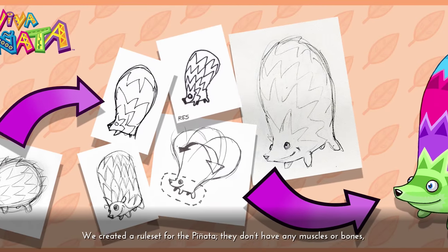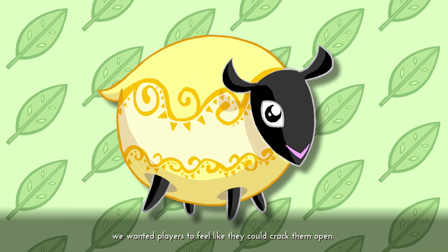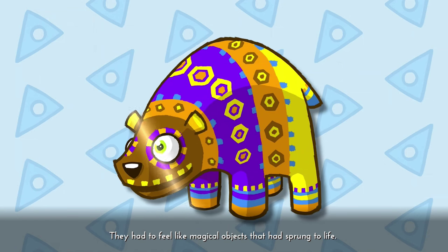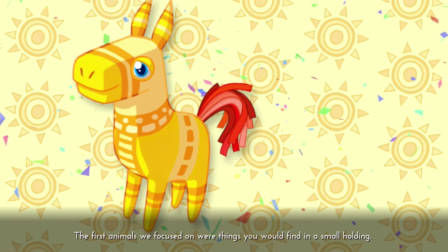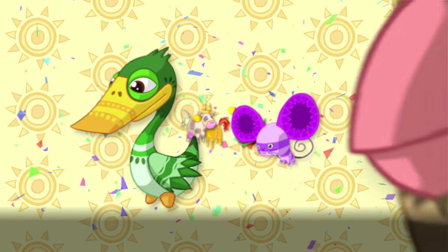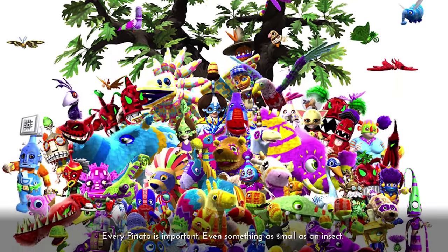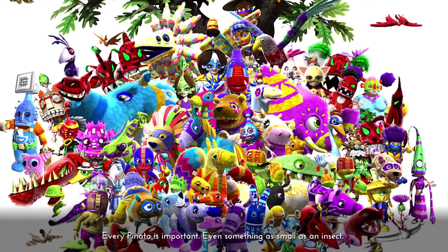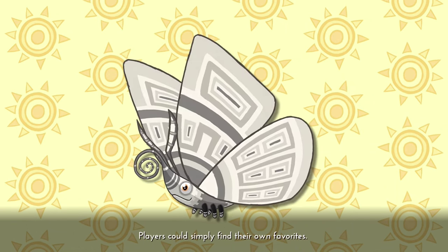We created a rule set for the Piñata. They don't have any muscles or bones — we wanted players to feel like they could crack them open. They had to feel like magical objects that had sprung to life. The first animals we focused on were things you could find in a small hobby garden, creatures that we already had a relationship with. From there we grew into something that felt more like a larger ecosystem. Every Piñata was important, even something as small as an insect. Players could simply find their own favourites.